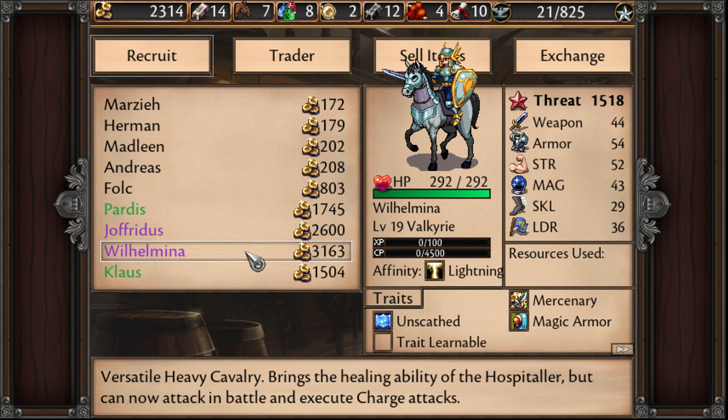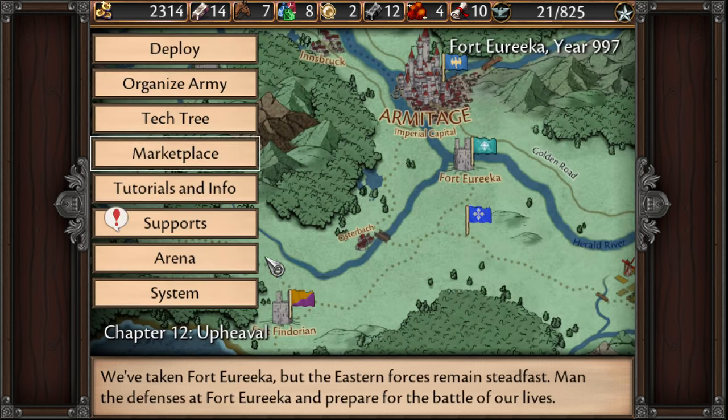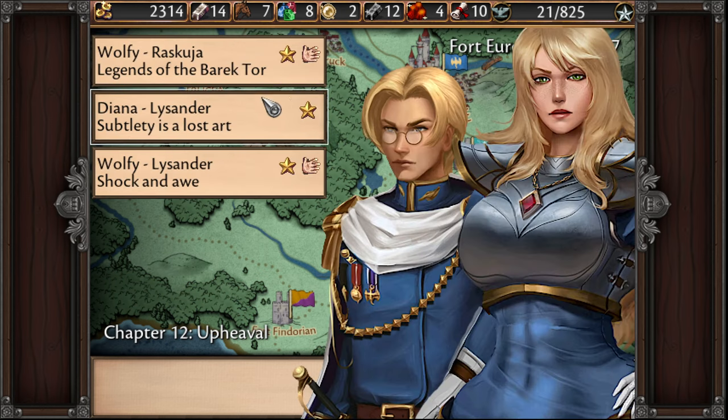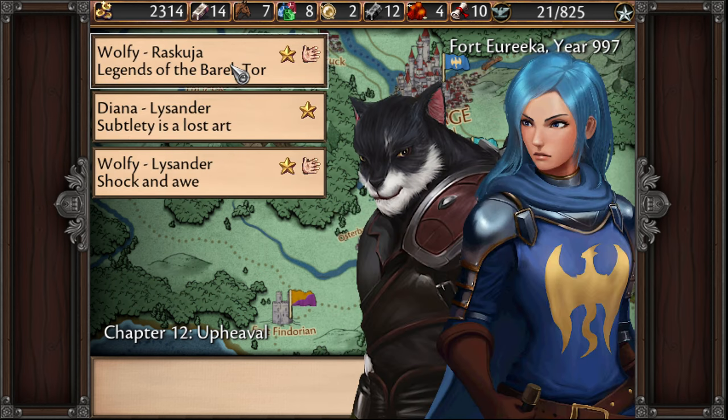Once we do the arena, we'll grab these guys. We have more conversations — Raskuja has more stuff to talk about. We're gonna learn more about his legends of the Boraktor, his kitty cat people, the Khajiits.